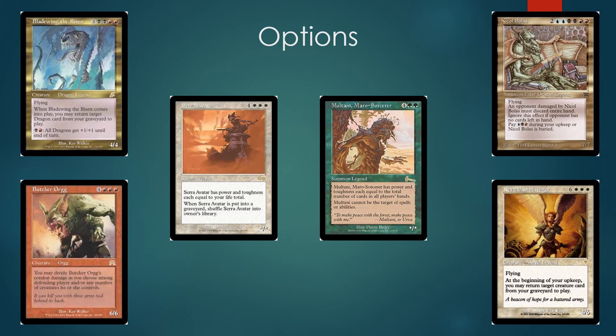Let's talk about some different options. Bladewing the Risen is actually pretty sweet because with additional dragons — say Dragon Broodmother, or even Dragon Tyrant, although Dragon Tyrant is mostly just a Sneak Attack card due to the upkeep — you can do some cool things. A mono-red dragons with Sneak Attack deck would be sweet, but let's stay on topic. Bladewing is very good with Careful Study and Intuition: put a dragon and Bladewing in your graveyard, Show and Tell Bladewing, and get another dragon back. That's good versus Swords.